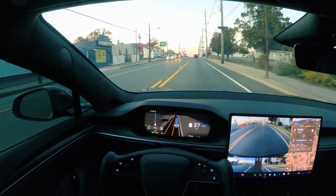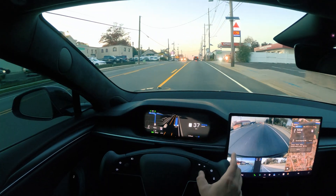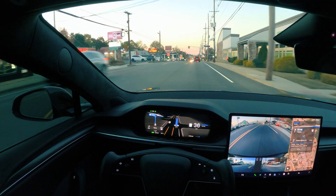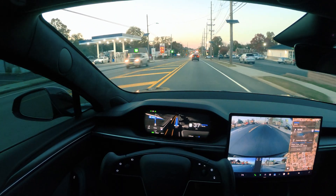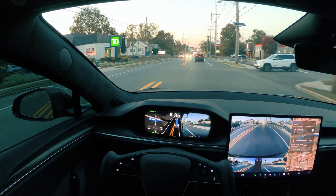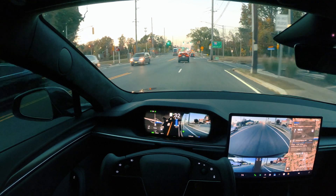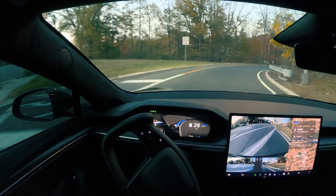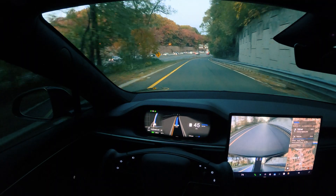Hi guys, welcome back to another FSD version 14.1.4 video. I'm going to be changing the profile to Mad Max mode today and we'll drive the whole way using the Mad Max profile. It's going to go through a highway as well. We'll see how it does with the speed limit, because in our last video we realized that Chill mode obeys the traffic and speed limit. So we'll see if the speed limit is going to be an issue with Mad Max mode. This is the most aggressive setting for the FSD.